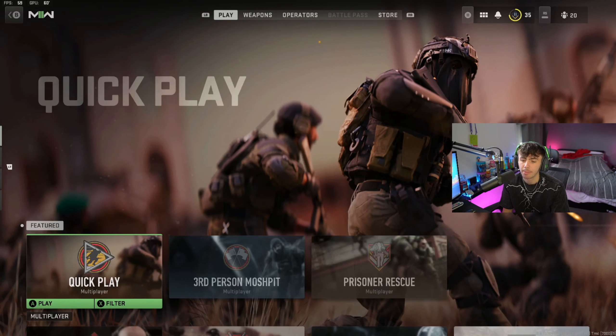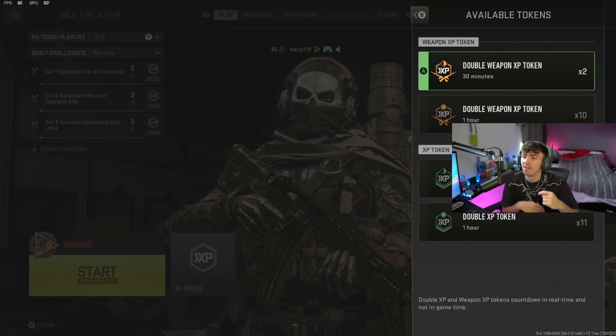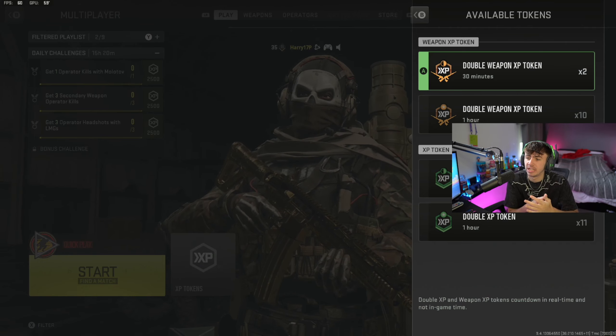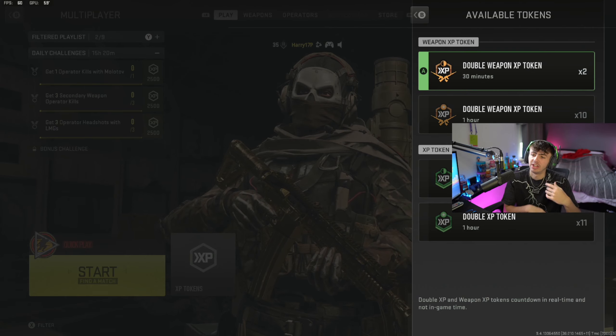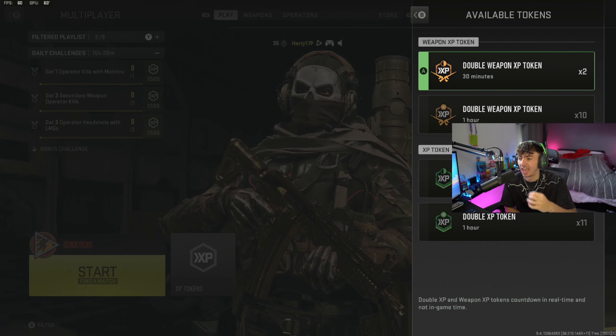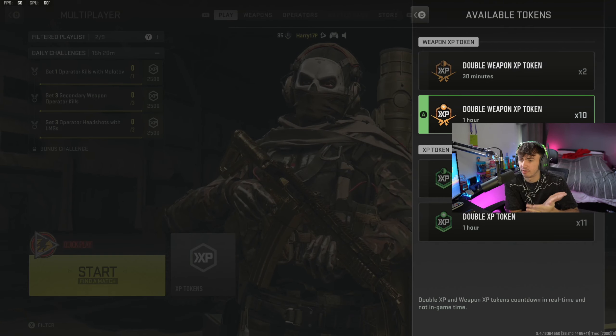Obviously, if you guys played the campaign or you bought the Vault Edition, you will have double XP tokens. If you played the campaign, you'll have two lots of 30 minutes of double weapon XP, giving you an hour of double weapon XP and an hour of normal double XP. And if you bought the Vault Edition, you'll get an extra 10 hours of double weapon XP as well.